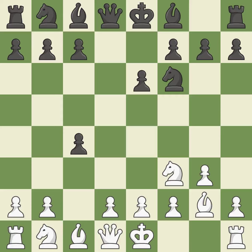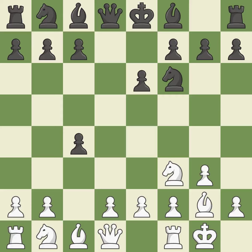Dxc4 captures the pawn and opens the d file. Castling gets the king to a safer square, out of the centre of the board, while also developing a rook. Castling kingside tends to be safer because the king is further from the centre.